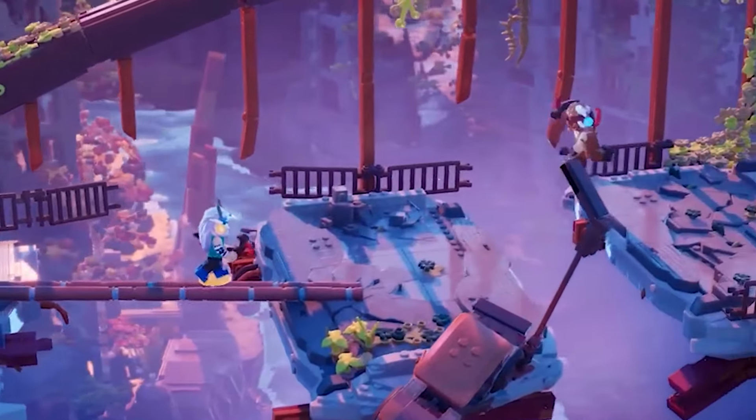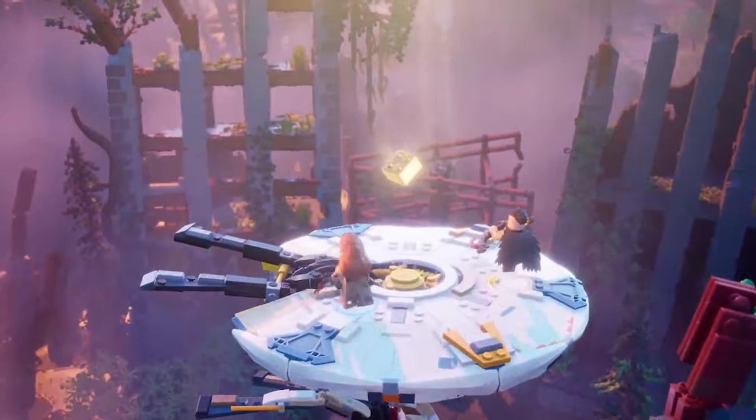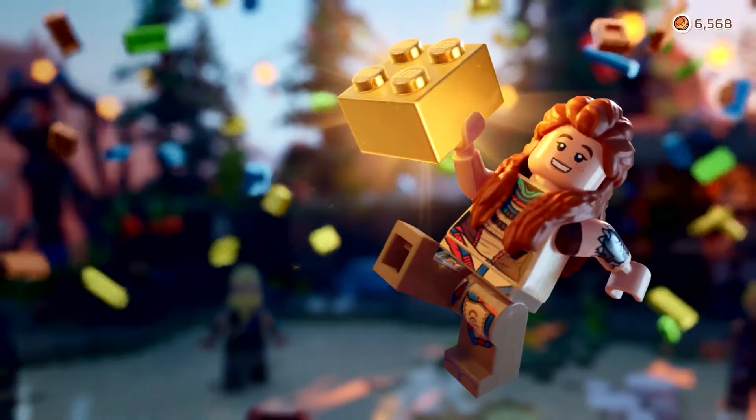We then continue exploring and come across the ruins of a city as a Tallneck walks along. Climbing on top of it grants a classic gold brick, which seems to have returned as a completion meter for Horizon Adventures.